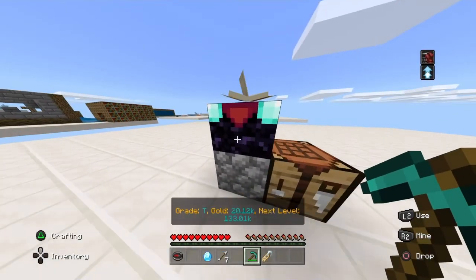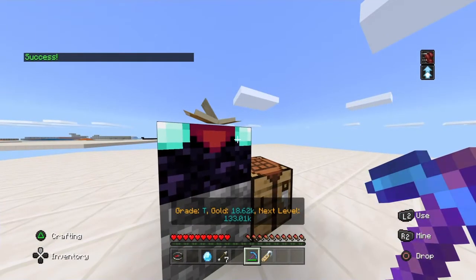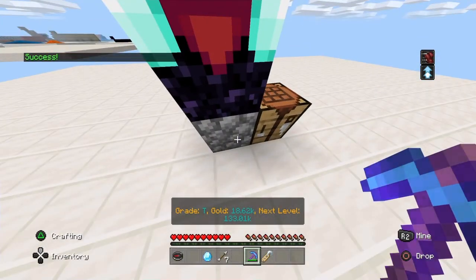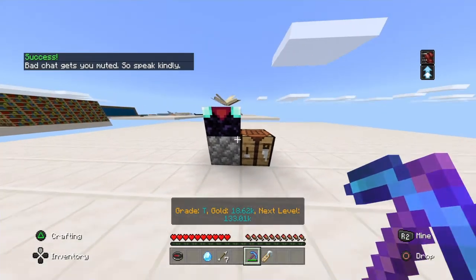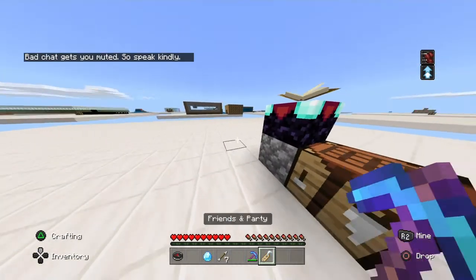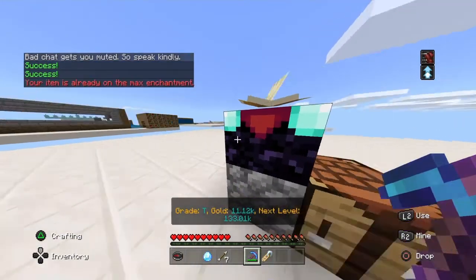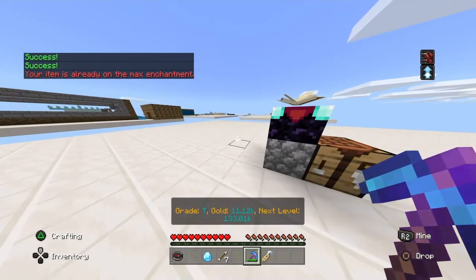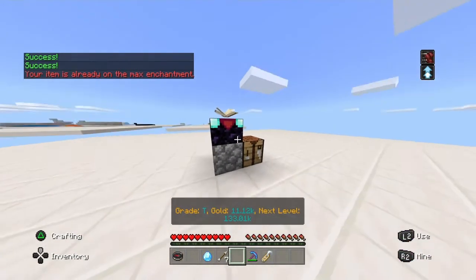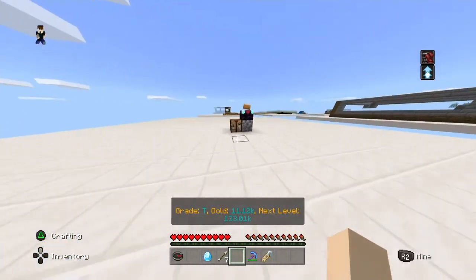Now to enchant, all you do is take your pickaxe, look at the enchantment table, and left click — or press L2 or LT. That's how you do it. You can do it again and again and again but it does cost gold. The max enchantment is three.